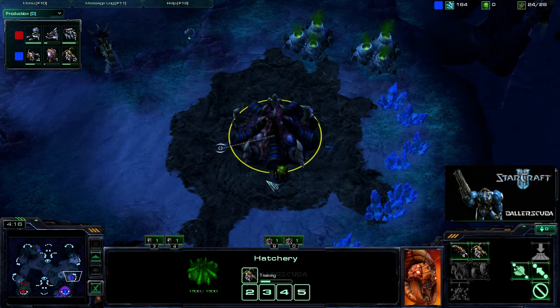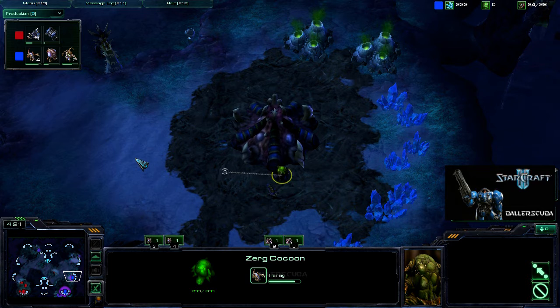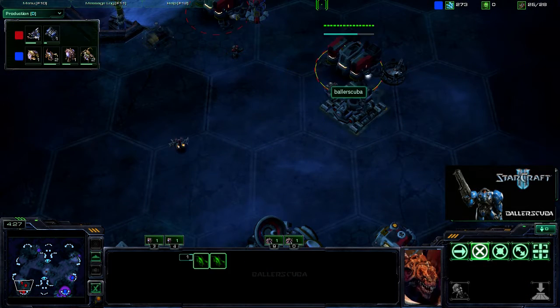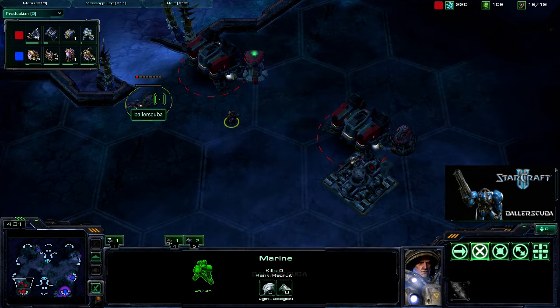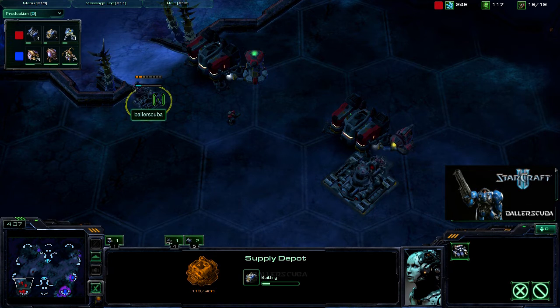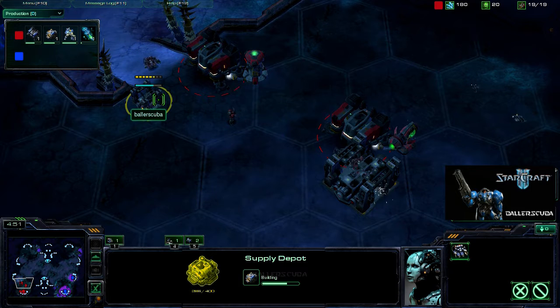He is getting that queen out first, along with some zerglings. Looks like four of them are on the way. Meanwhile, I do have my first marine out. Getting that supply depot down too, because just because they go for that fast expansion does not mean they're not going to rush you. It just means they can produce units faster a little bit later on, and that's always good for a rush.